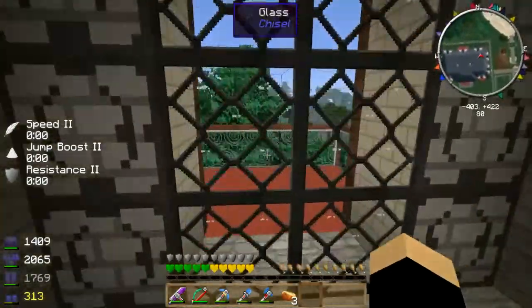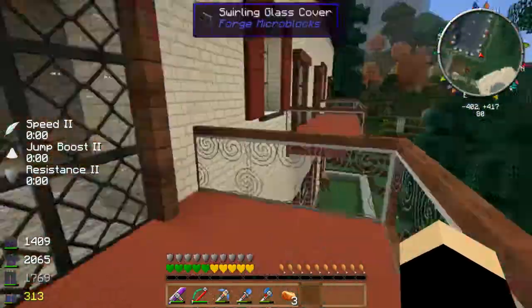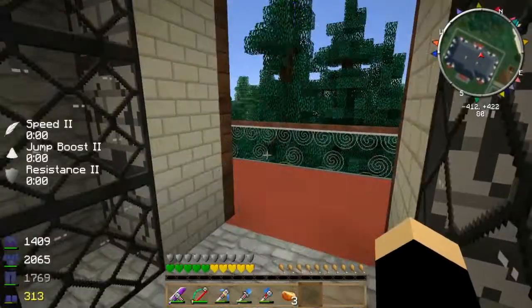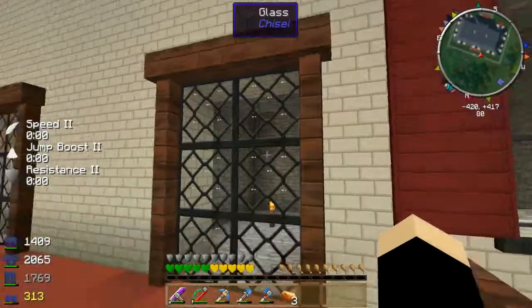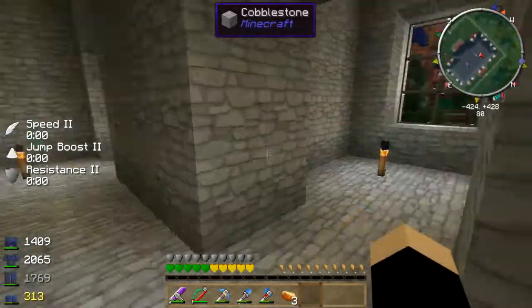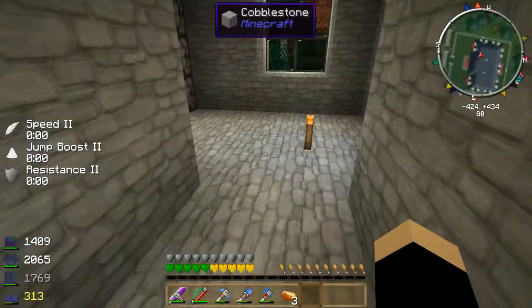We've got a bigger room back here, and of course every room's got a balcony. The middle rooms have a shared balcony, so you can get a closer look at the windows and the door frames. These rooms are more of the same — the house is pretty much symmetrical left to right.